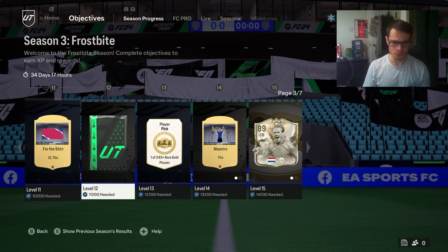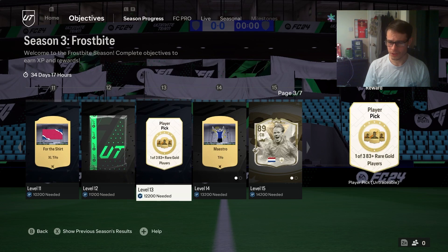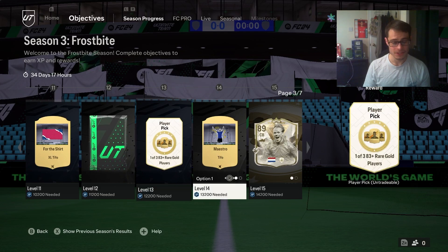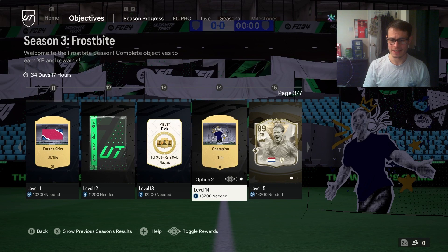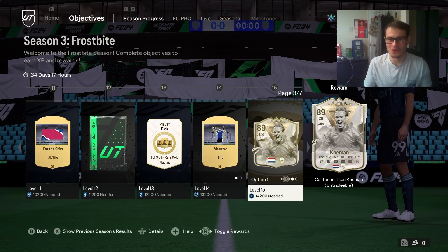Next page - there's a Tifo we don't really need to cover too much. Then 85 plus times 2, which is a good reward. One of three 80 plus rare gold players, just a standard pick. Then we have another Tifo.